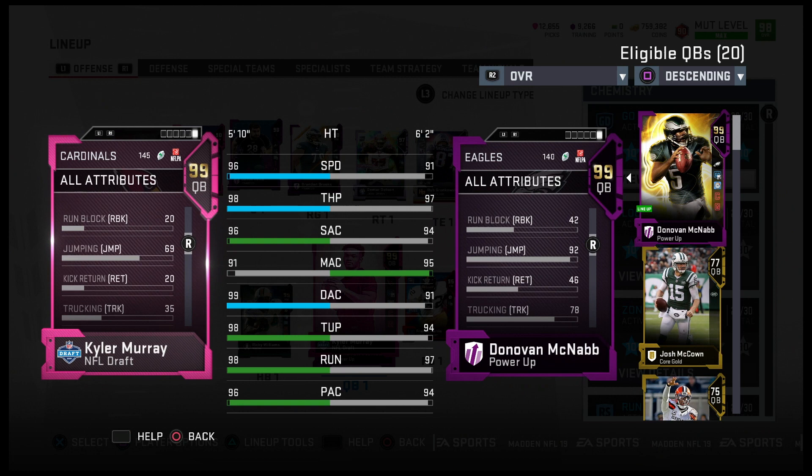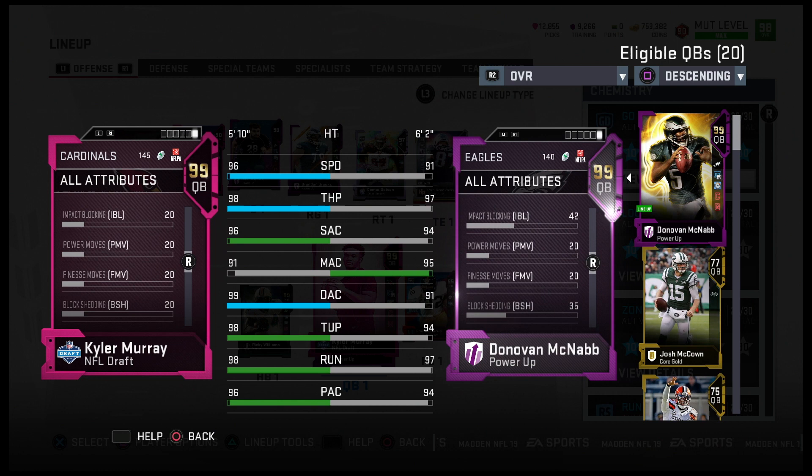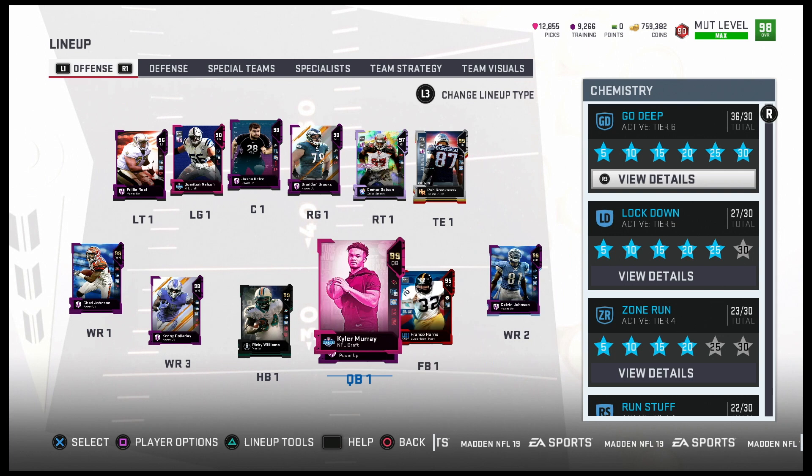He should be very elusive too. 96 elusiveness, 88 spin, 91 juke move. That's definitely good enough for me because he can spin and he can juke. This is a great looking card right here — Kyler Murray, the number one overall pick to the Arizona Cardinals. We got him added to the squad, and we're going to do some gameplay with him and see how this man gets down.